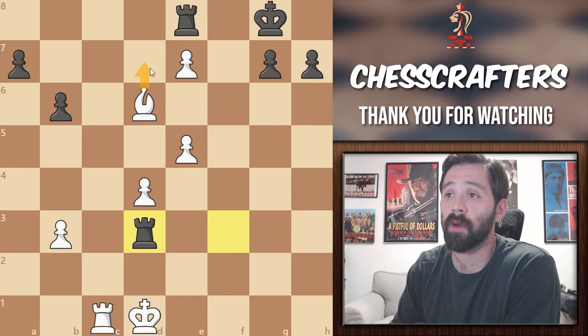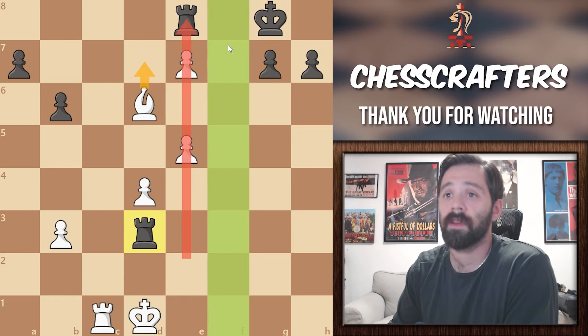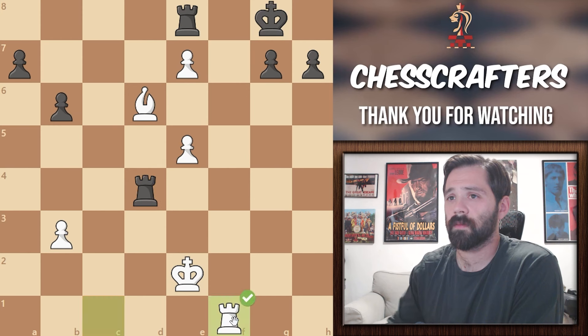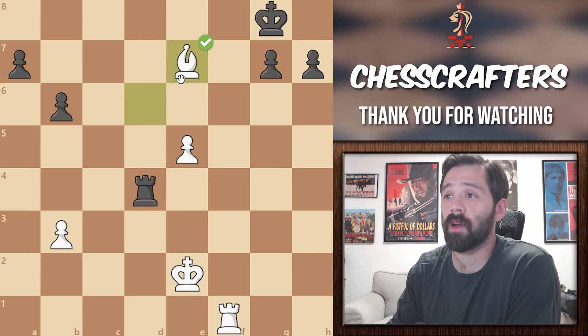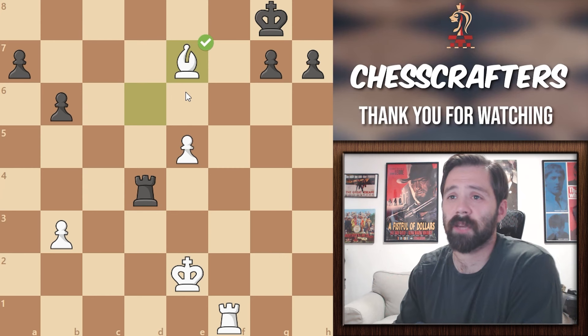Also, his rook on f1 cuts off the king's axis, so black can't bring his king to stop the promotion. Let's see if our calculation was right. Oh! He doesn't even take our bishop — he goes straight for the pawn. In this scenario, we just take it, and black has to push his pawn if he doesn't want to be checkmated on f8.